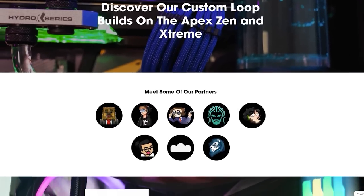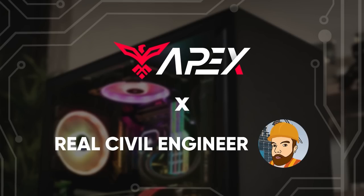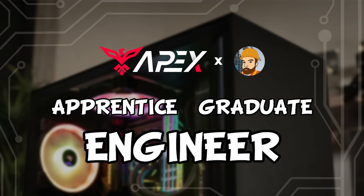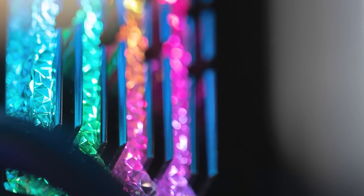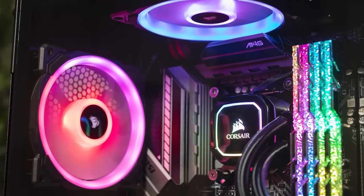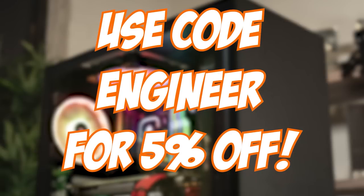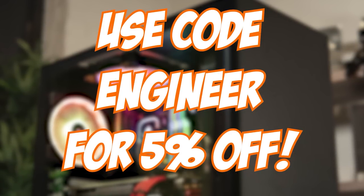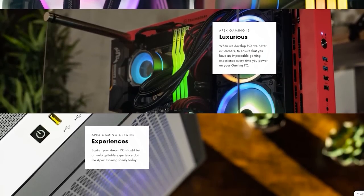A massive thank you to Apex Gaming PCs for sponsoring today's video. We've teamed up to bring my own custom line of PCs that I actually helped to create. These pre-builts do cost more than building your own PC, but it takes all the hassle out of it and you know it's been set up properly — the reason I've always chosen pre-builts myself. So if you're thinking of joining the PC Master Race, consider checking out my line at the link below. Use code ENGINEER for a 5% discount. Thanks Apex for supporting the channel, but let's get back to some destruction.